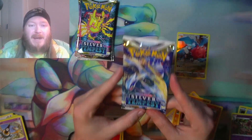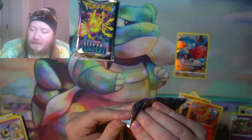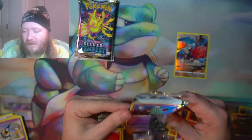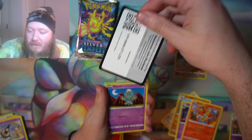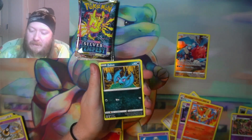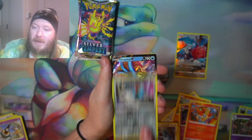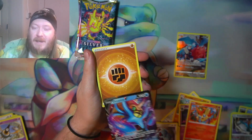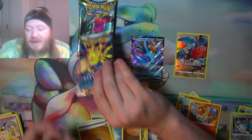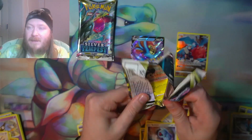I'm sensing it now — this Lugia pack is gonna be the one that has the hit inside it. Let's see if I'm right, and if I'm wrong, laugh at me in the comments, it's okay! Got a code card — Elgyem, Zubat, Solosis, Croagunk, Beldum, Cobalion — and an Amoonguss V! I told you, I told you, that one was gonna have the hit inside! I just knew it in my gut.